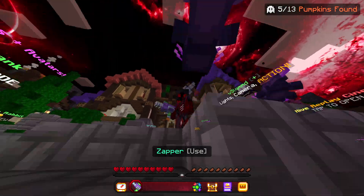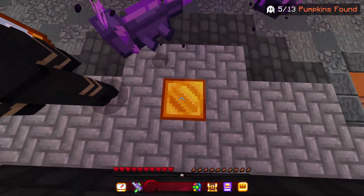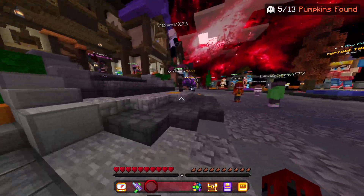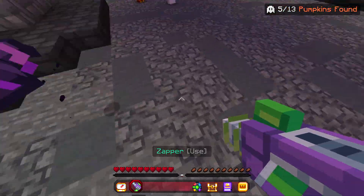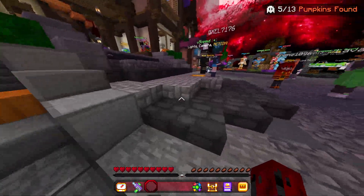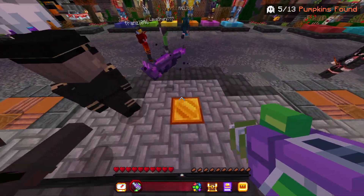First of all, what you need to grab is this gun which I'm holding right now. So once you spawn in, you want to go over to the right of the block here and there should be just like one of these guns lying somewhere here. You just want to click on that to pick it up and there you can start the hunt.